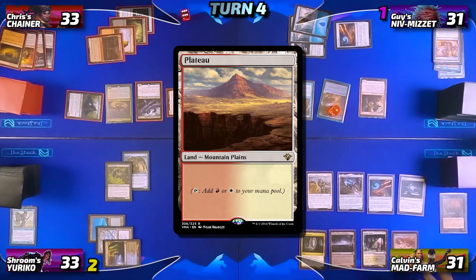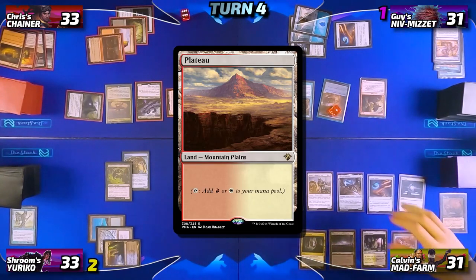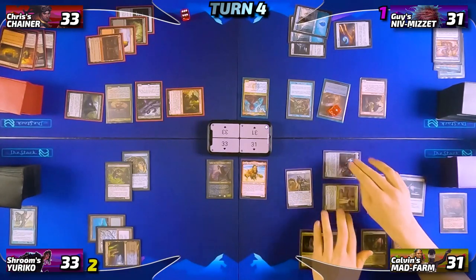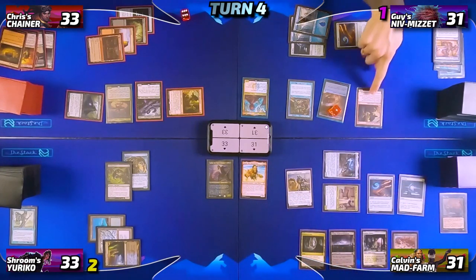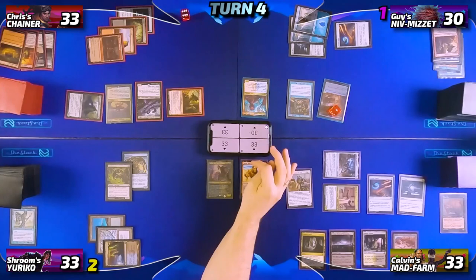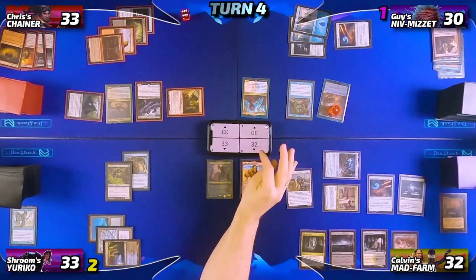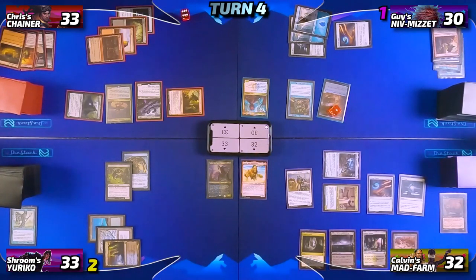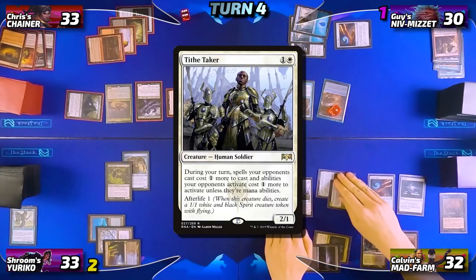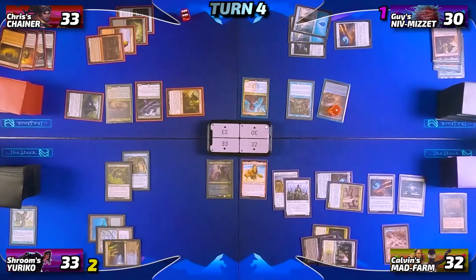Calvin untaps, draws, and plays a Plateau as his land for turn. He enters combat and attacks Guy with his commander and the Hope — Guy blocks the commander with his Dockside Extortionist, which dies, then takes one from the Hope. Calvin gains two off his commander. In his second main phase Calvin loses a life to Tymna and draws a card, then taps for three — paying two for the spell and one for the Rhystic Study — to cast Tithe Taker before passing.